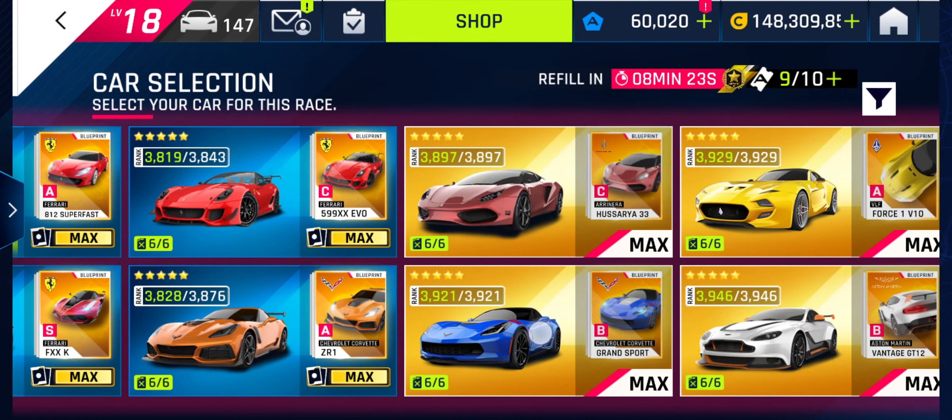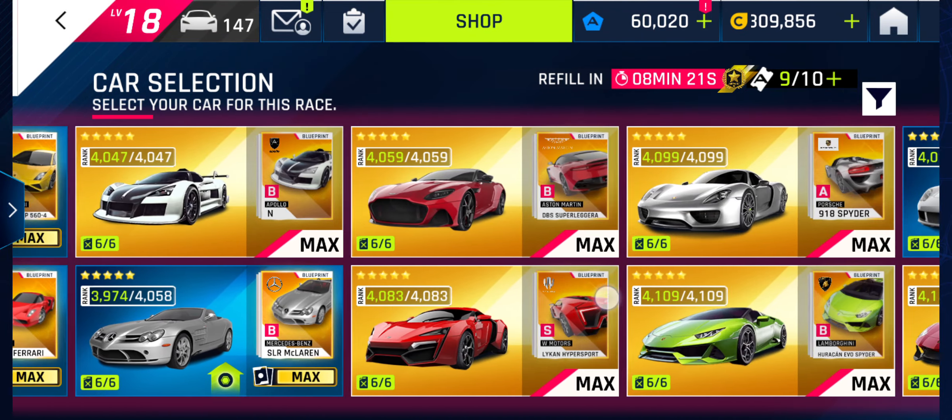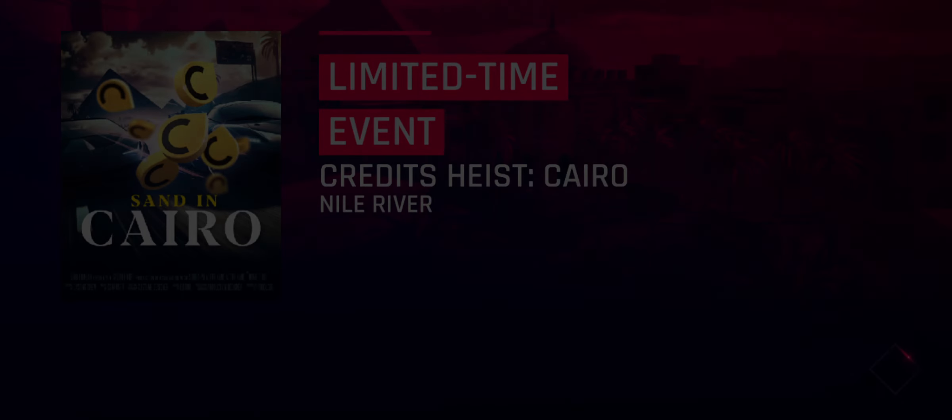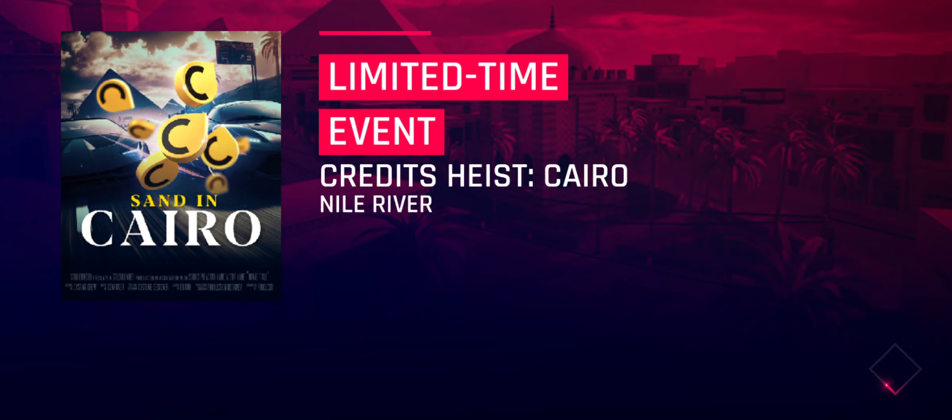Where would I find my Huracan? Is a Huracan a 5 star car or a 6 star car? It's 5, isn't it? And this is Cairo - there's the drive 25,000 meters on Cairo mission.